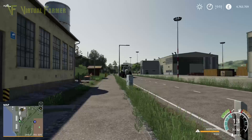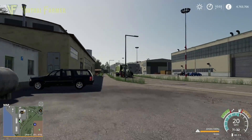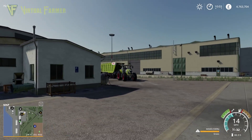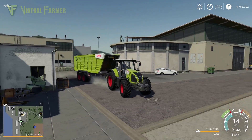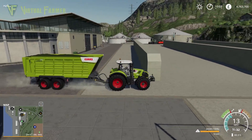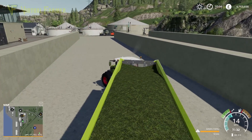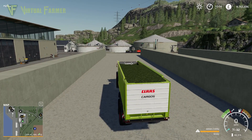Once you have collected your loose grass or chaff, the next thing to do is take it to a silage clamp. You can find these at the BGA or you can place one on your farm if you don't already have one located there. An important thing to note is that you must own the land you are trying to use the silage clamp on, otherwise you won't be able to empty your trailer.